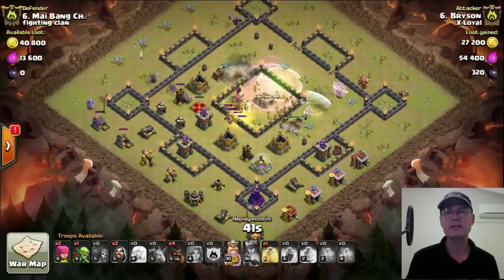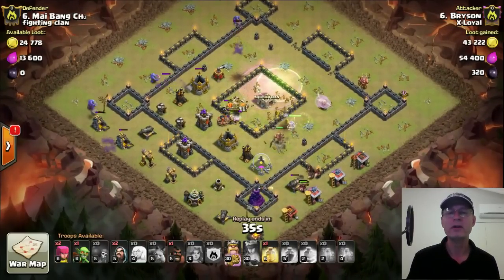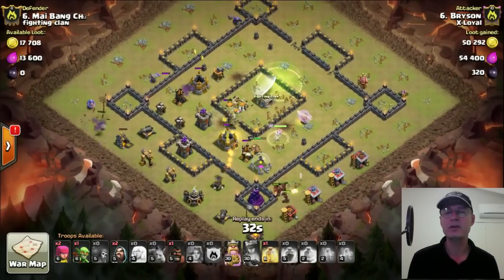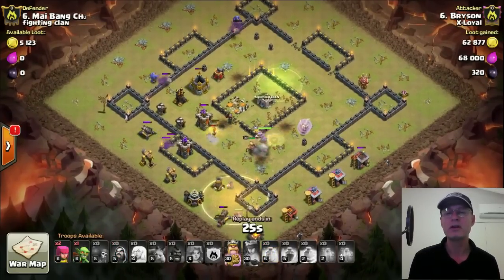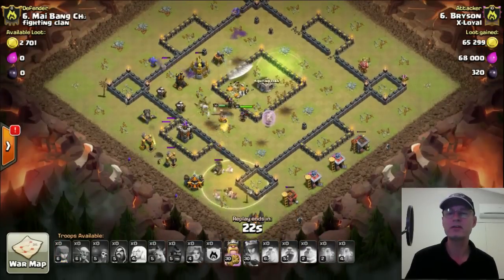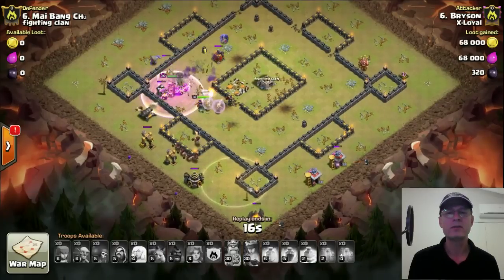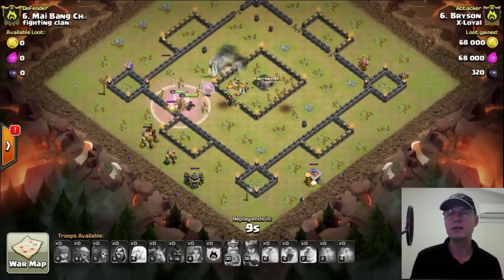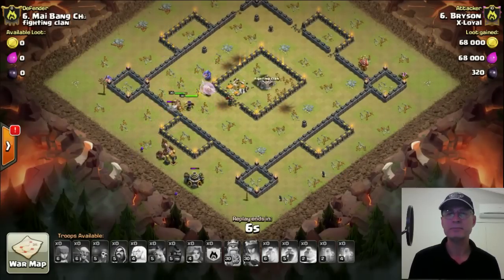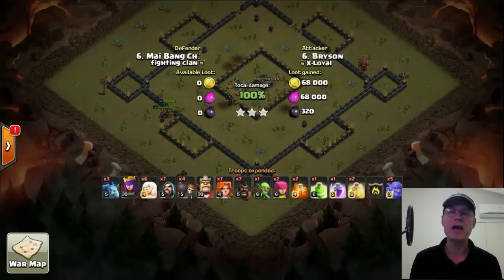They'll take the jump spell, get into the core — have a rage in there for them, have a heal in there for them to keep them alive. They take a little bit of damage from the Queen before taking over and heading in. While all that's going on, just drop in those hogs to take out those little outside weapons that are shooting in on the Queen. Once the weapon is distracted, drop another hog; once distracted again, drop another hog. The hogs are doing pretty well but their health is declining, so keep the heal up for them. There's their last heal — and there you go. The base is wrecked: Queen's got healers, still got bowlers up, wizards on the right, hogs are still alive.